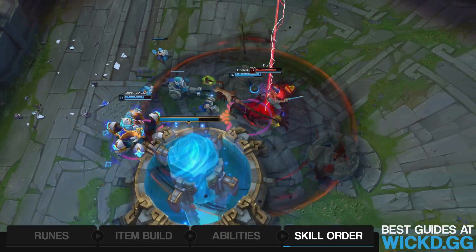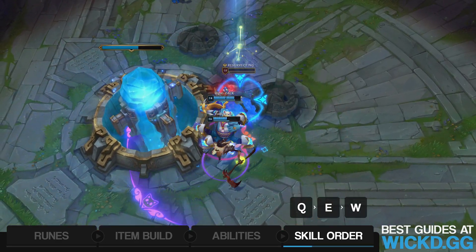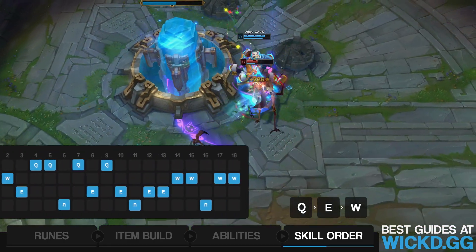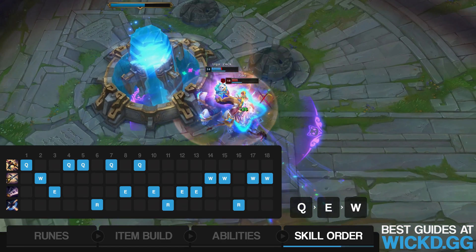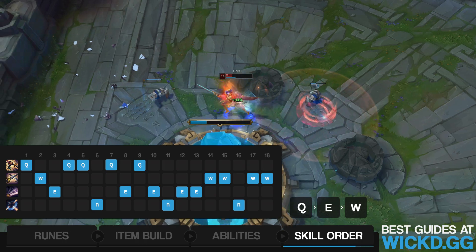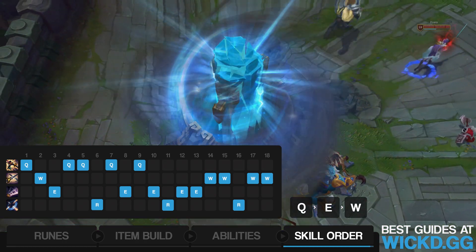Now we have Fiora's skill order — very important to know. The first thing you want to max is Q, second is E, and third is W. Obviously, always take your ultimate whenever you can. For levels 1, 2, and 3, you're generally going to go Q, W, E, and then max Q as much as possible before E. One thing to note: sometimes you do want to go Q then E at level 2 if you're much stronger than your opponent and just want to deal damage. But generally you'll go W second.